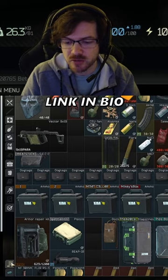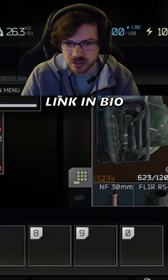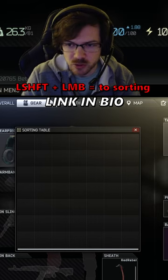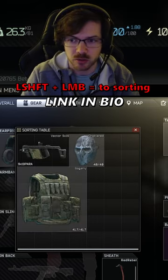Now, in the stash, however, there is a sorting table right here, which a lot of people don't actually realize. To move stuff into the sorting table, you just Shift-click into the sorting table.